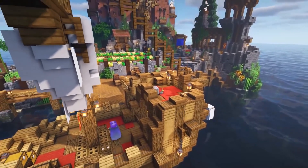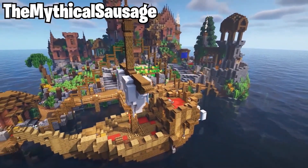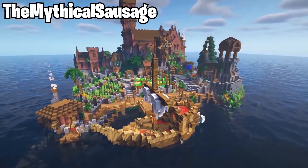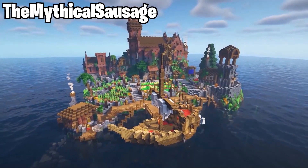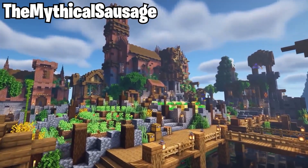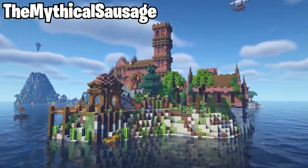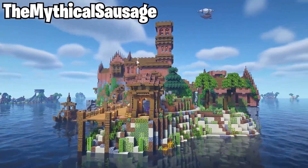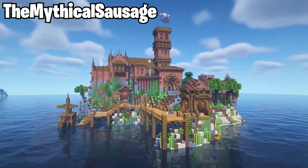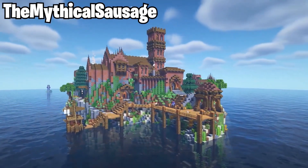Next up we have another incredible builder and designer, and that is the Mythical Sausage. He has an incredible hardcore world, a lot of it spread out over an ocean, and it's absolutely beautiful. There's a lot of detail in all his work — just with these buildings and the terraforming he's done to this island, there is a lot going on. There's even an Aztec pyramid, so definitely a lot happening in his world.